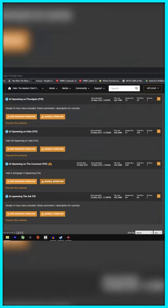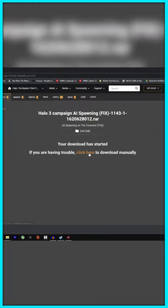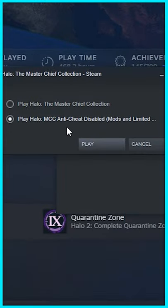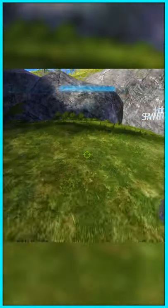Here's how you can spawn AI in Halo 3's campaign in four simple steps. Step 1: Download the mod. Step 2: Install the mod. Step 3: Load up the mission. Step 4: Spawn AI.